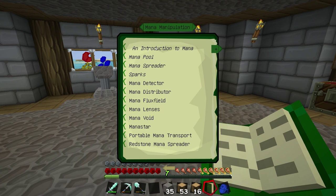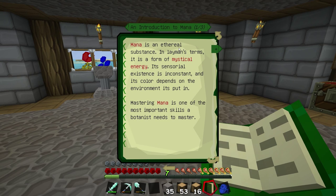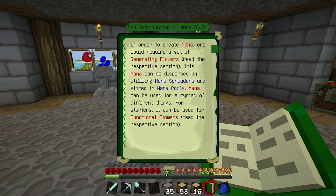Mana manipulation - an introduction to mana. Mana is an ethereal substance; in layman's terms it's a form of mystical energy. It is constant and inconstant, and its living color depends on the environments it's put in. Mastering mana is one of the most important skills a botanist needs. To create mana one would require a set of generating flowers. This mana can be dispersed using mana spreaders and stored in mana pools, and can be used for functional flowers.